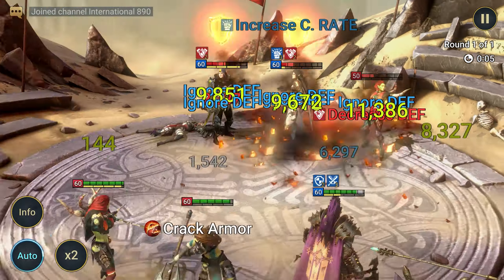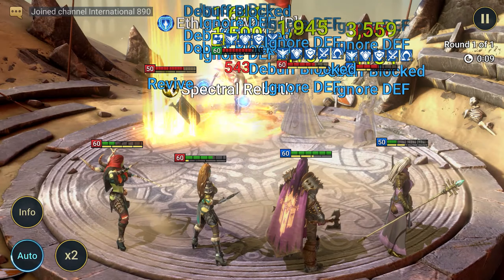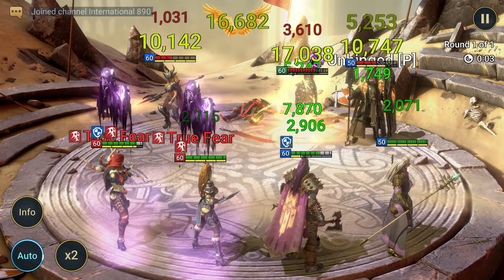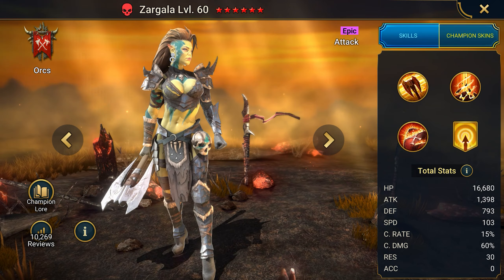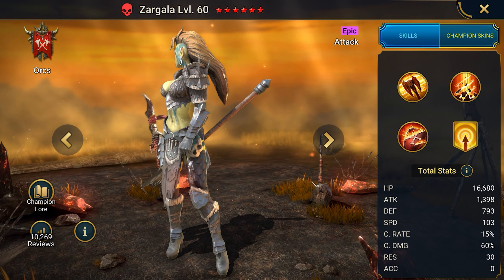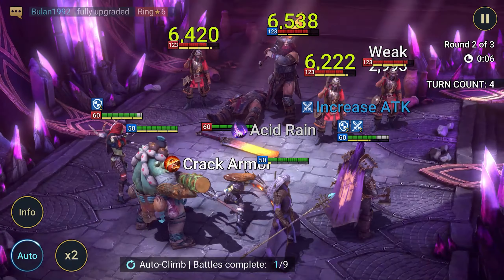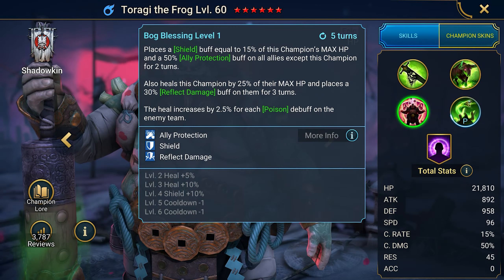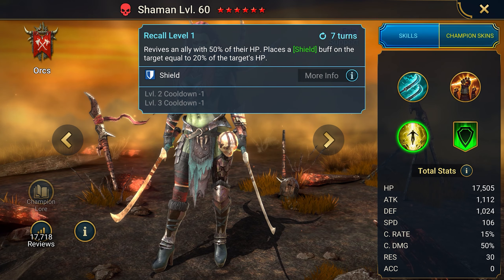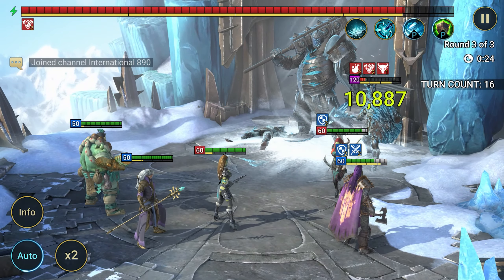Blessings — I almost forgot about them. There are two really cool ones for Zargala. First up, the Cruelty blessing: every time she hits, it chops down the enemy's defense. Super useful in both PvP and PvE. The second one is a bit special — the Crushing Rend blessing. You'll need a rank 6 soul for Zargala to use it, but it's worth it. It cuts through 1% of the target's defense for every 10 enemy levels each time Zargala hits. So the maximum awakening of Zargala is essential here.